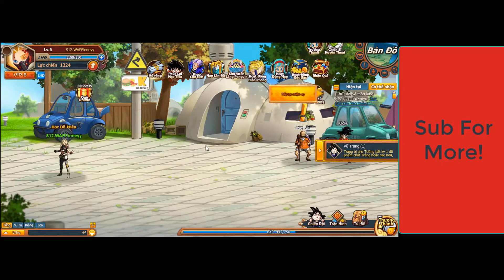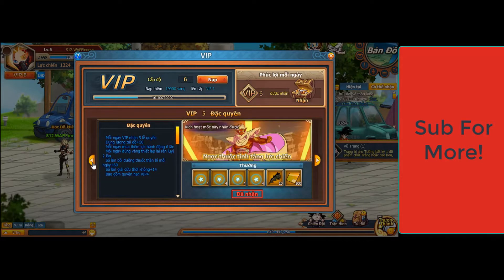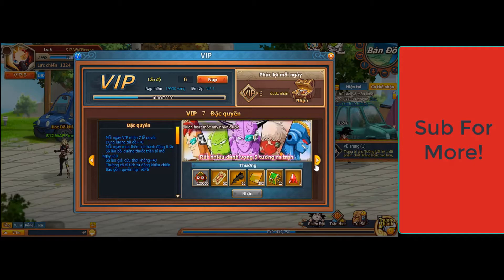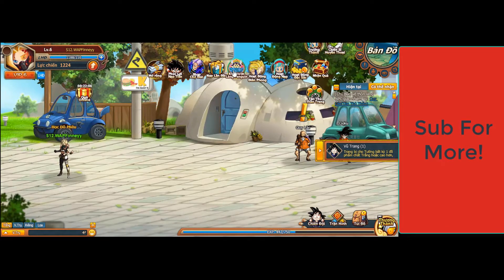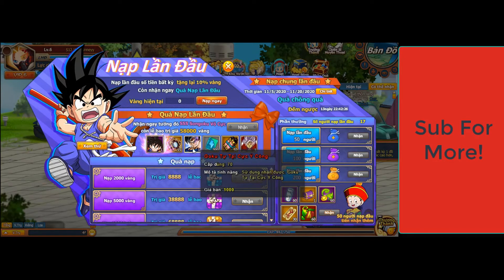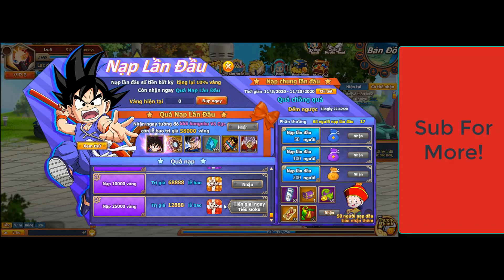Whenever you first join, you'll gain VIP 6 for absolutely free. You don't even need to do anything — just load into the server, that's it — and you get free VIP 6. You'll gain a bunch of rewards for hitting it, you'll also get skip battle and speed up missions unlocked, which is really nice. You'll get Vegito and Baby for 9-10. And whenever you do your first top up, regardless of what it is, you'll gain Ultra Instinct Goku and the pet Zamasu, and then obviously once you hit the milestones, you'll get a bunch of other rewards.